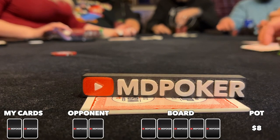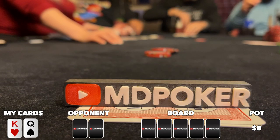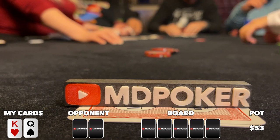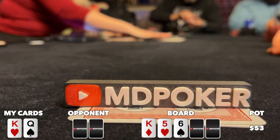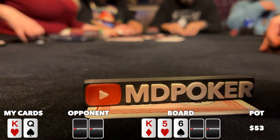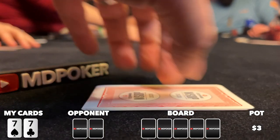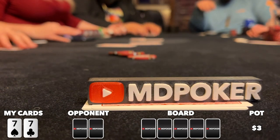The five-dollar button straddle is on. Under the gun and low jack limp before I look down at king-queen offsuit in the cutoff and make it 20 bucks. Under the gun is the only caller, so we go heads up to a flop of king-5-6 rainbow. Under the gun checks to me, I fire out a small c-bet of 15, and they snap fold. I pick up pocket sevens in middle position and open to 15, but action folds to the small blind who three-bets to 45.